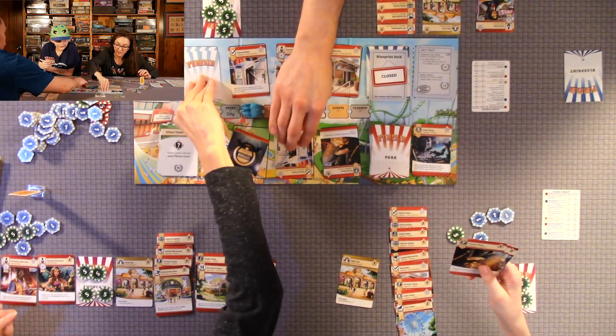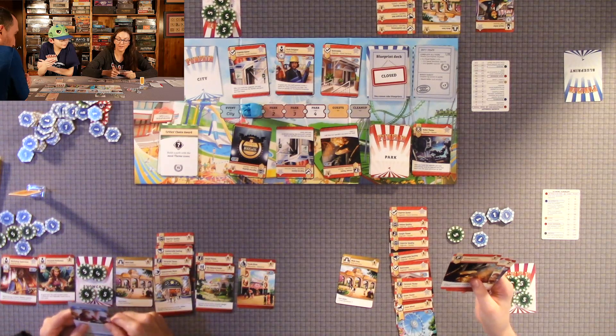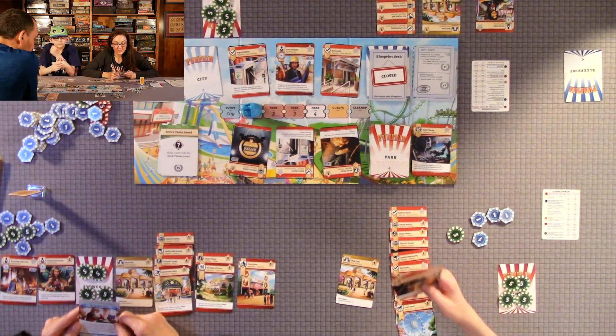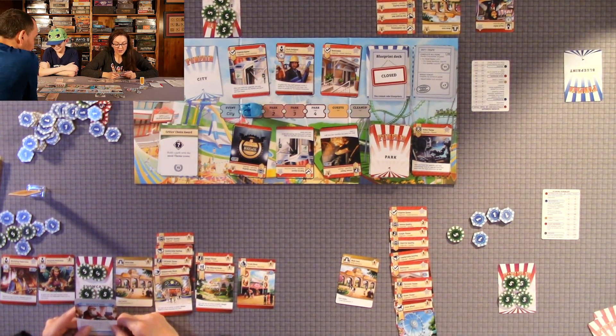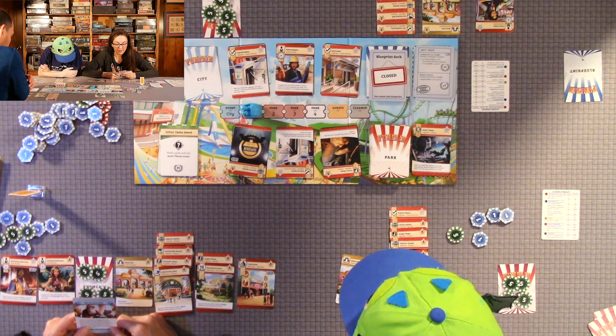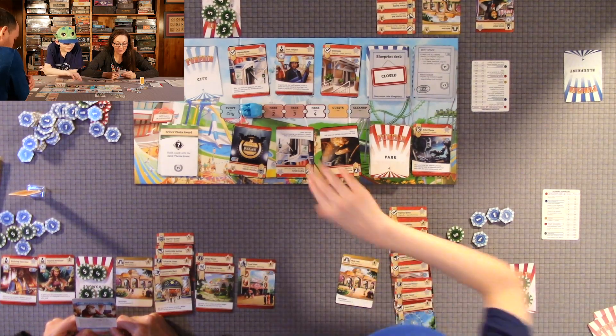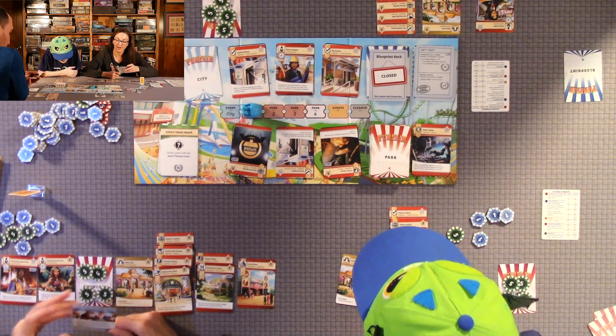We need to do the city card first. City card for round five: 'not so secret Santa.' Choose a card in the market that the player to your left can build into their park for free. The player to your left may put the chosen card into their hand, build it immediately for free, or discard it.